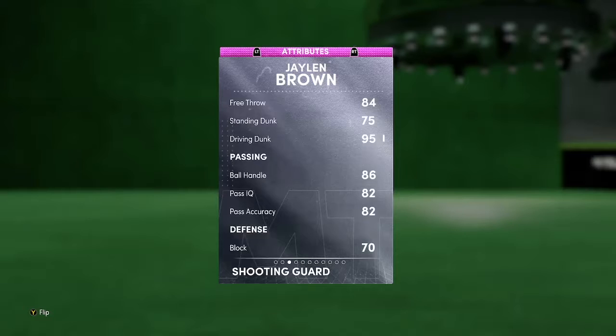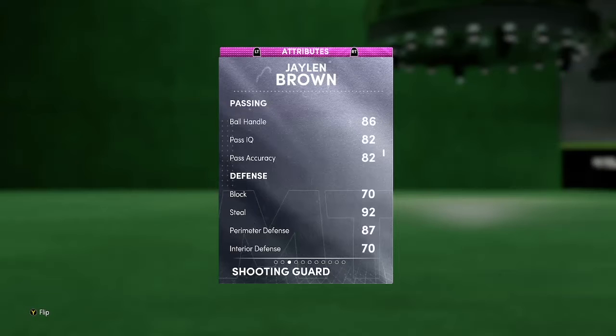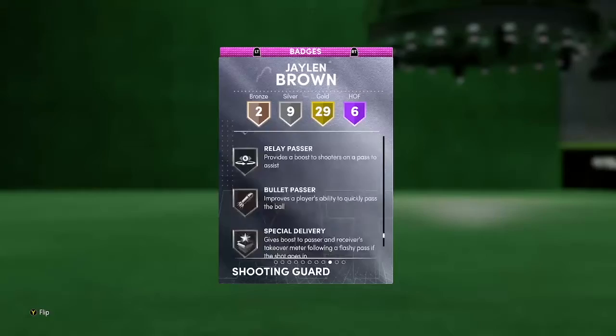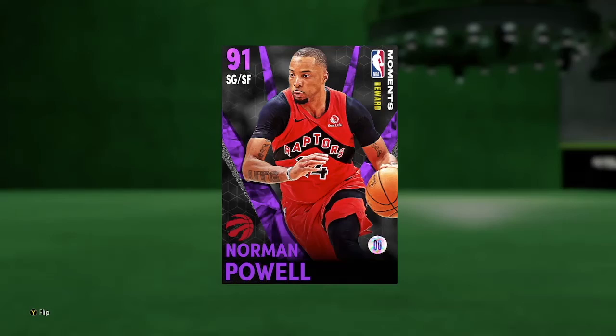He's very similar to this Jalen Brown card — he's just two inches smaller. Jalen Brown has range extender, similar defensively, they've got the same speed. Jalen Brown's got much better lateral quickness though. Similar perimeter defense, Jalen Brown's better interior. Got the same three-pointer and same driving layup. Jalen Brown has showtime dunks. That is going to be the gameplay — he is a good card, nothing fantastic, but he's not bad whatsoever. So that's going to be the video. Please subscribe, like the video, and tell your friends about it. I'll see you guys next time.